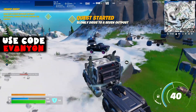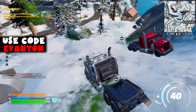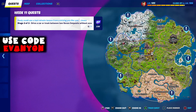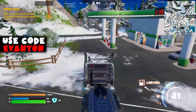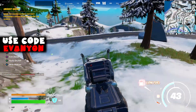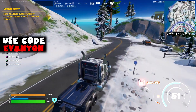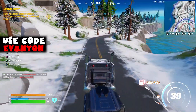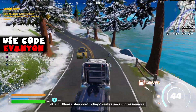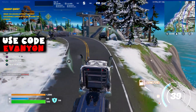As soon as we get to the Seven outpost we trigger the final challenge, which is to drive a car or truck between two Seven outposts without exceeding a speed of 60. We're heading to the Seven outpost west of Command Cavern. The first time I tried this with the truck I ran out of fuel, so watch out for that — you can't leave the car either. It's okay to briefly pass 60 as long as you don't stay above it for about two seconds, so use the brakes if you get close.